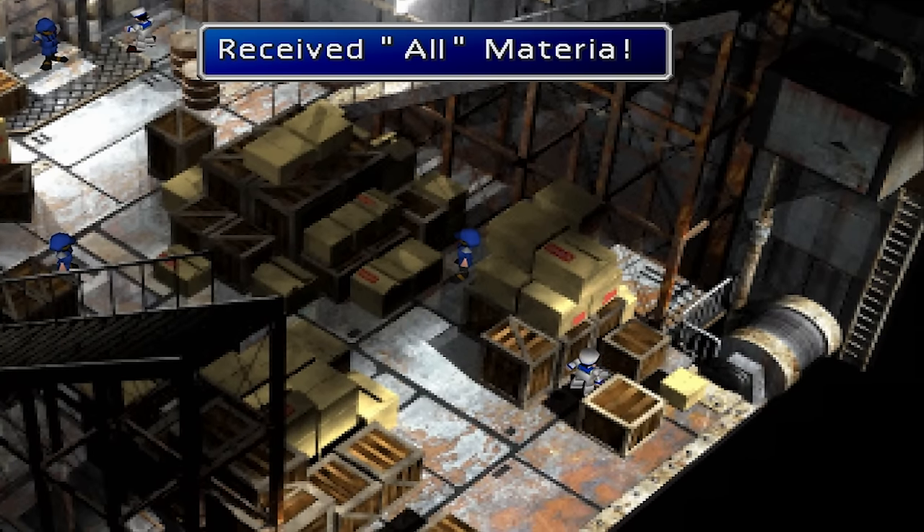HP Absorb. The HP Absorb Materia is also found in Wutai at the top of Yuffie's house. You can find a second copy in the Northern Crater. Added Cut. The Added Cut Materia is located in the Great Glacier during one of the screen transitions.